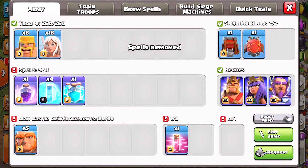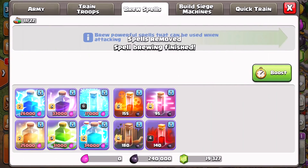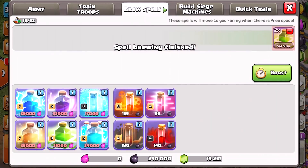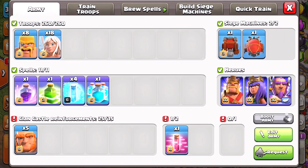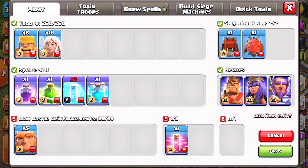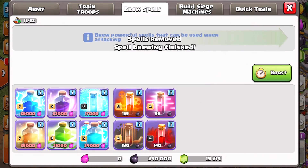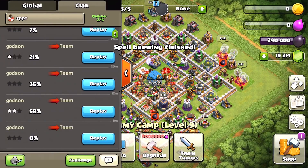We don't need the poisons. Jump spells — got it. I think I need more than one though. Let's get rid of all these ice spells. All right, we got it — let's try it again and see if this thing works.